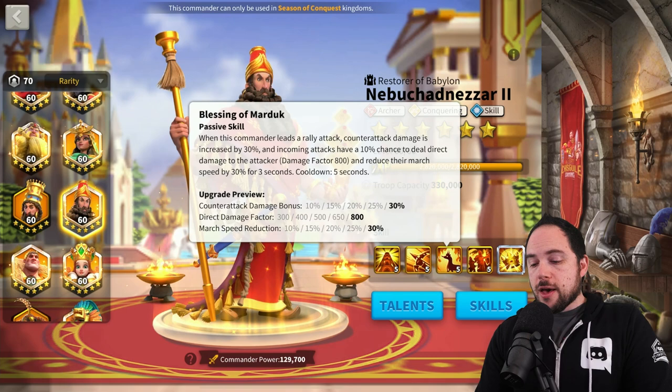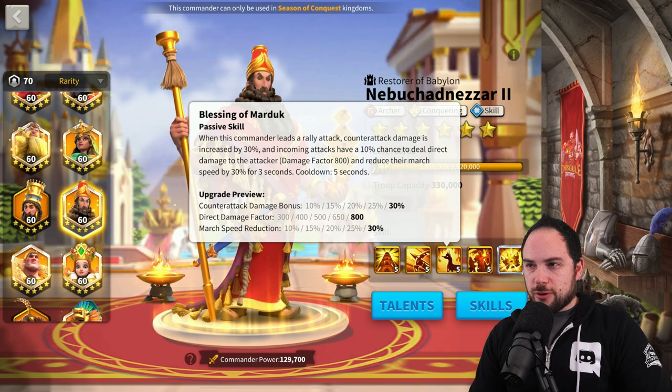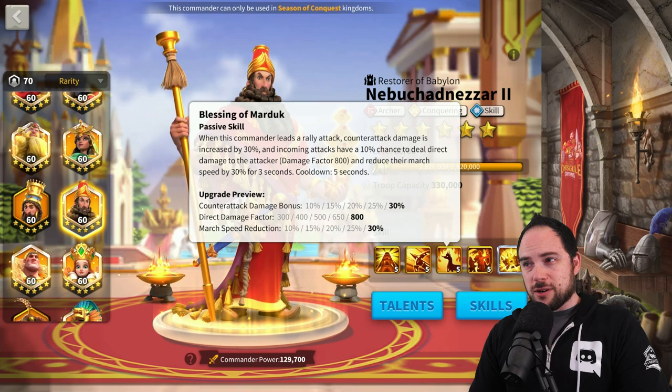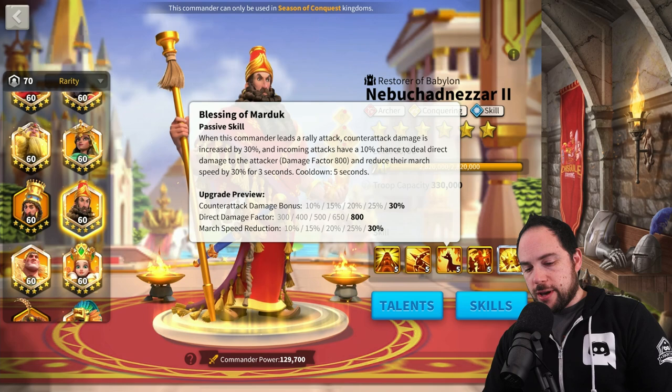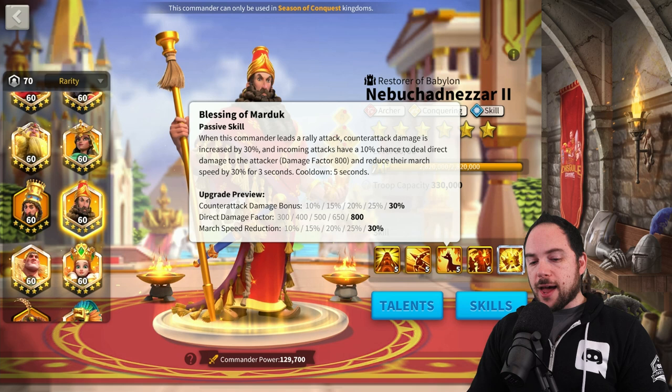There are a number of reasons why Gilgamesh and Nebu is the top rally pair. First, 30% counterattack is terrifying — you're reducing the normal attack damage you take by 15%, and then on top of that you deal 30% more counterattack back. You just don't want to swarm Nebu. Plus he does revenge damage to people hitting him — 800 damage factor — and slows march speed, though that can only trigger once every five seconds. The Nebu rally with Gilgamesh as the primary is going to be really terrifying, and I think it's finally going to give Zenobia a run for the money.